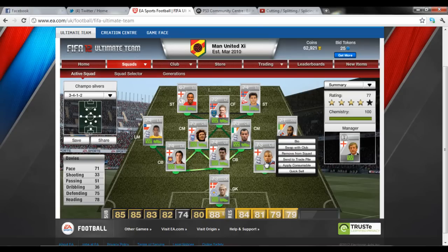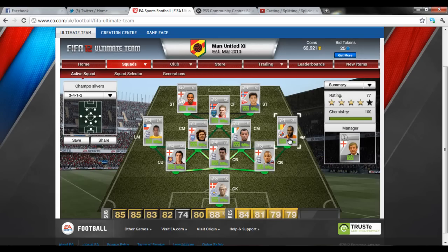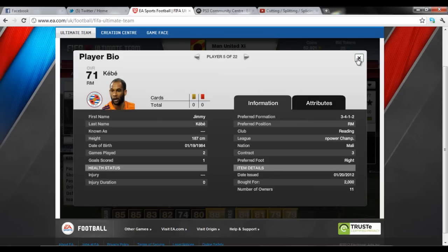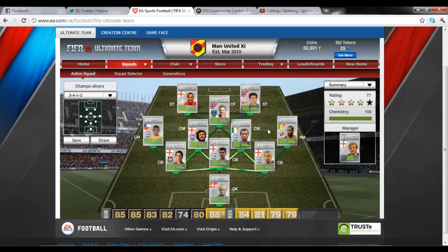Davey is also another great centre back — 71 pace for a centre back, he's also great. 75 defending and 78 heading. I picked him up for 1,700 which is also a steal; I'm selling him for 4 or 5,000 if I wanted to. Jimmy KB, 93 pace — that's the only reason I have him, 93 pace really. Picked him up for 2,000 which is average price on the market. I was going to put in Snodgrass but I just wanted a bit of pace on the wing so I decided to put him in.